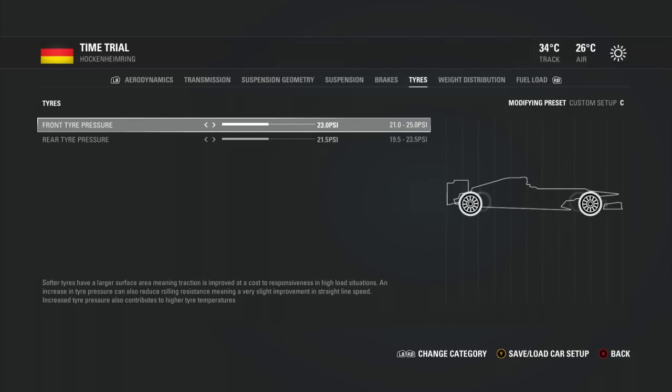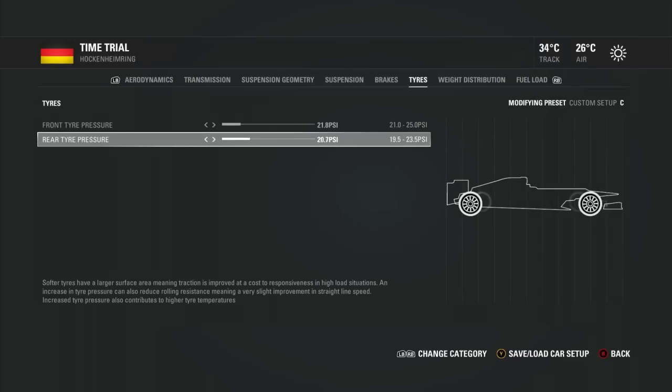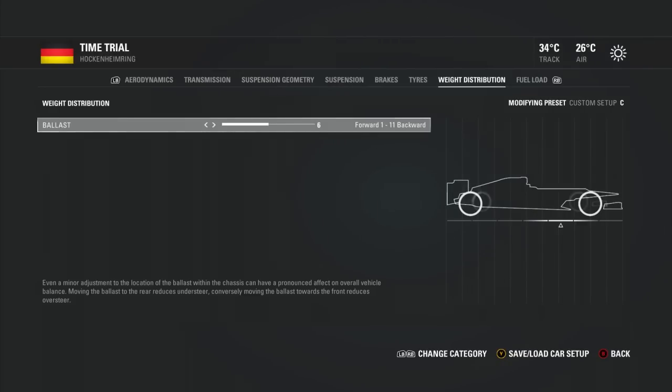Now tyre pressures — I don't know too much about tyre pressures, so you may need to ask someone else. But I believe if you move the tyre pressures lower, they'll heat up a little bit initially and give you better performance, though maybe not in the long run. In real F1, I believe teams try to set tyre pressures as low as the regulations allow, which gives them better performance. If you have really high tyre pressures, the tyres will be overinflated, slide around a lot, and just not perform well. The only benefit to high tyre pressures might be better tyre wear, but I'm not sure on that.